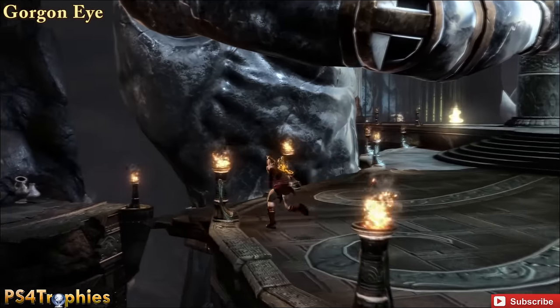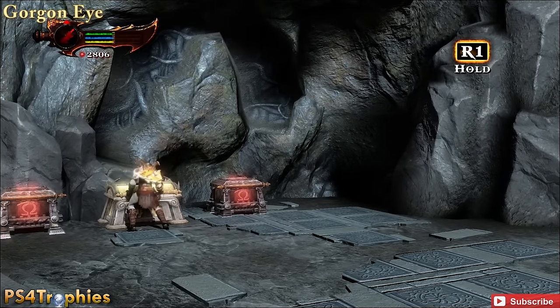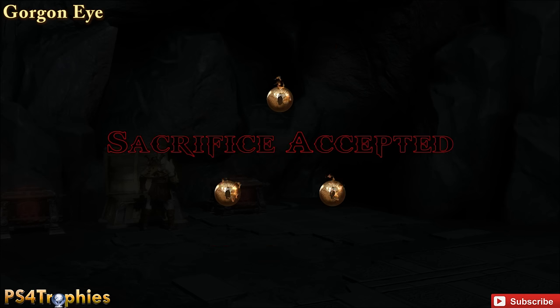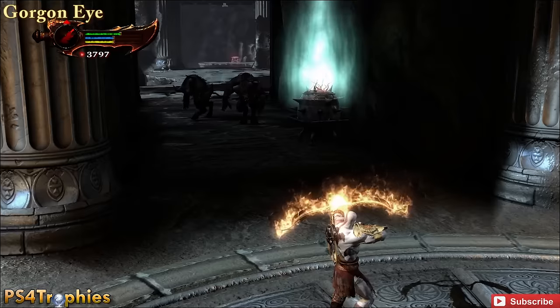A little bit later, we're going to get to the area with the three judges. Once you come down, if you go to the back left corner, you'll be able to jump over to another platform and you'll see the chest. This area is interesting because you'll come here again later in the game after you've upgraded your character, and all of the chests here will respawn — you'll be able to get all of these a second time. So make sure when you come back later you get all these chests again.